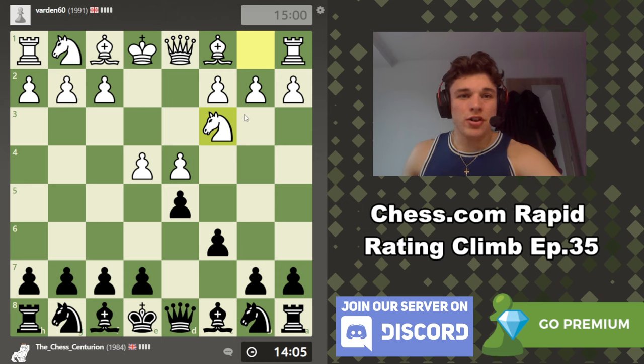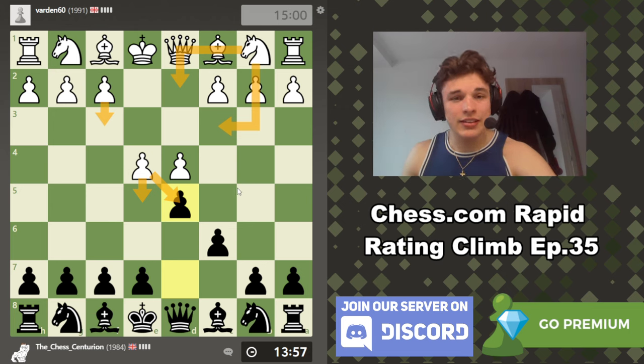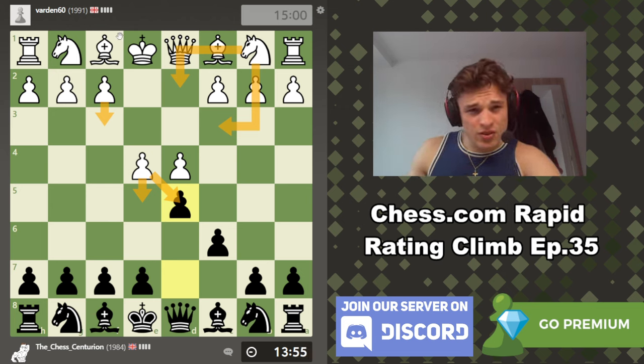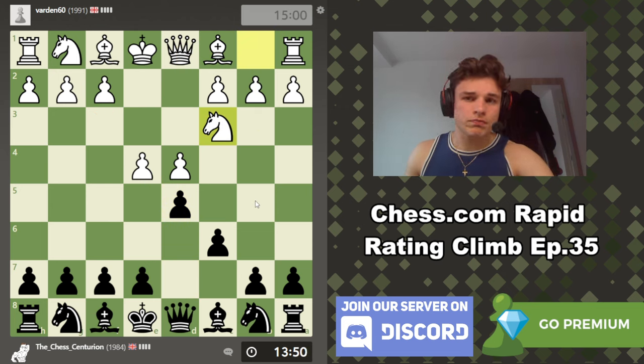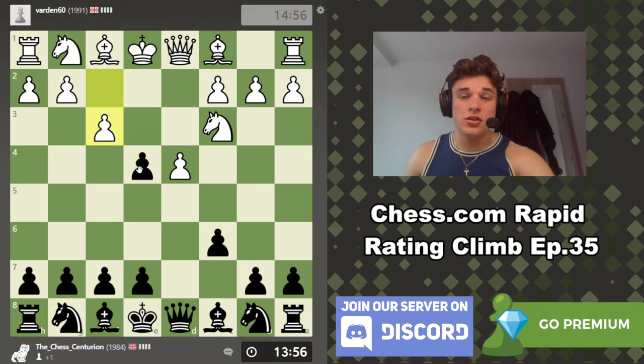My opponent goes to Nc3, which is one of the main lines. In this position you can go Nd2, Nc3, f3, e5, exd5. Bd3 is even a move I see occasionally, so there are loads of responses. Nc3 I think is the main classical line, and we're going to take. There is some gambit with f3 here which I've faced a few times. I'm not really the biggest fan of it for white — I feel like black has very good compensation. And he goes for it.